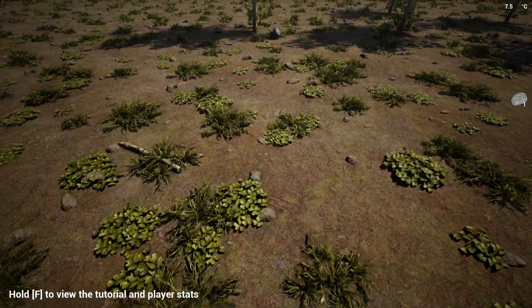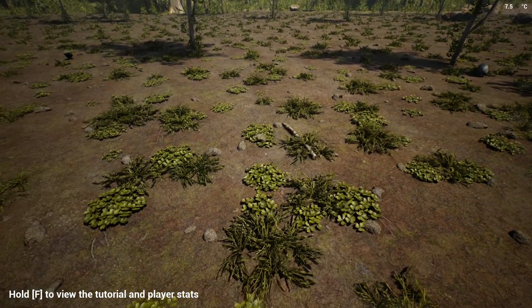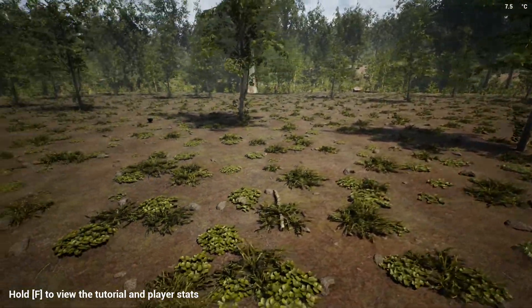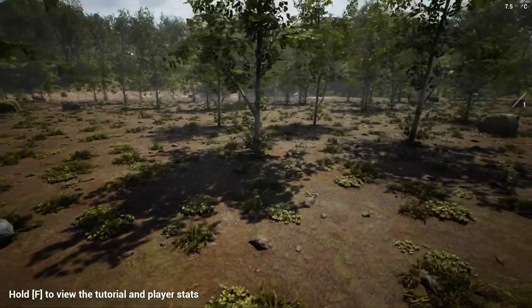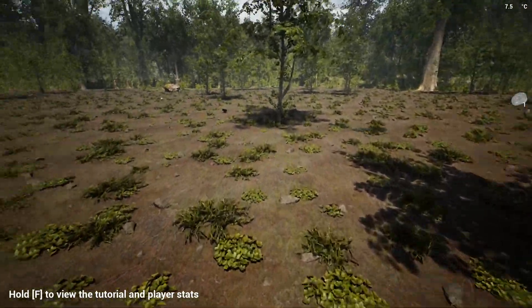There are three ways to get sticks and two ways to get firewood. The first way to get sticks: they will spawn all over the world, they will be on the ground like this one for example. You will find sticks on the ground everywhere if you just search around a bit.